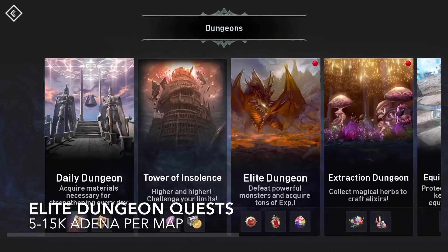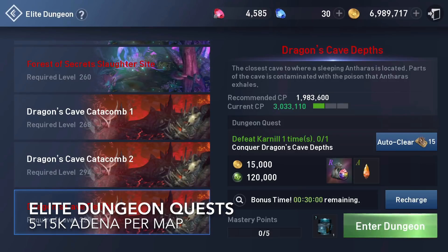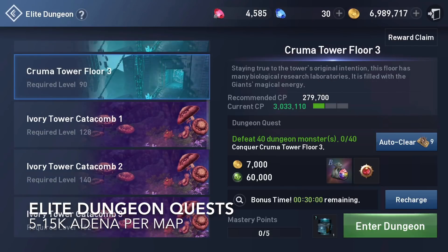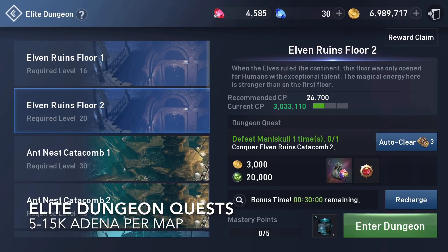The next one is the elite dungeon quest. Every single map and every single level will have its own quest that you must complete to gain the Adena plus the EXP. There's going to be 3 to 15k Adena per quest.